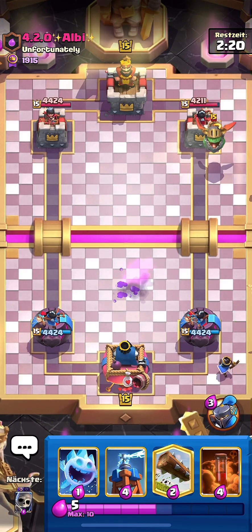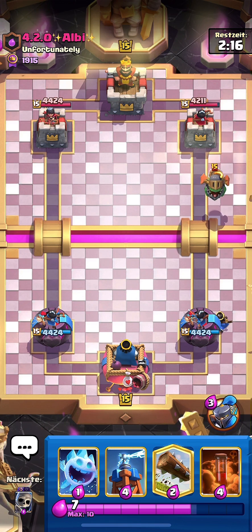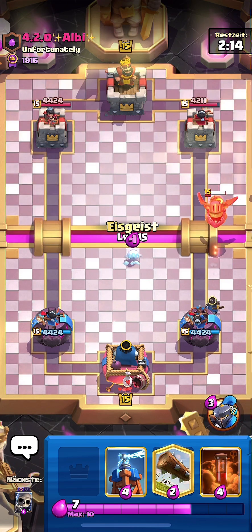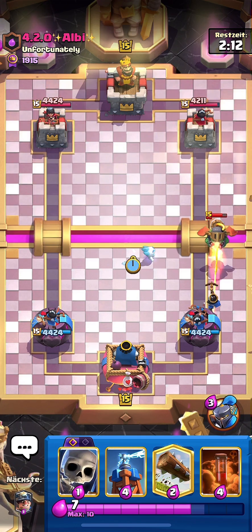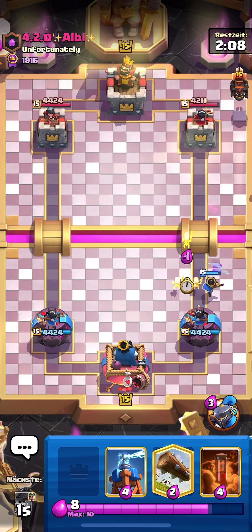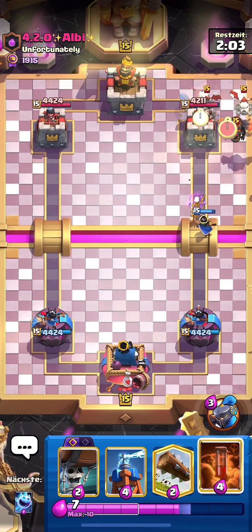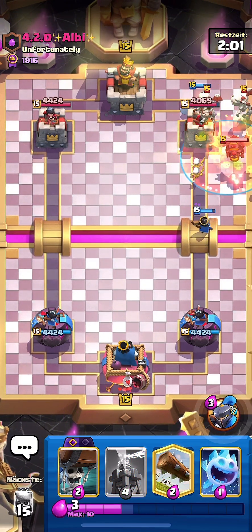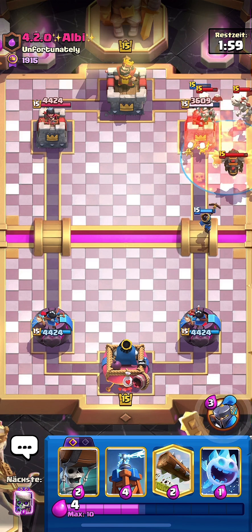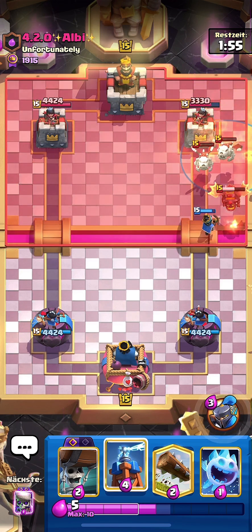The deck is super fast cycle and the whole point is that you have to take damage on your opponent's tower at 1x elixir until 2x elixir, and then start Miner Poisoning cycle their tower. It's simple as that. This guy goes Lava Hound at the back.